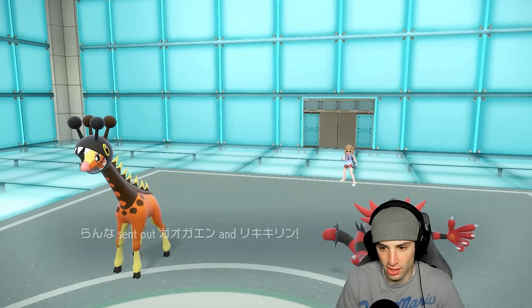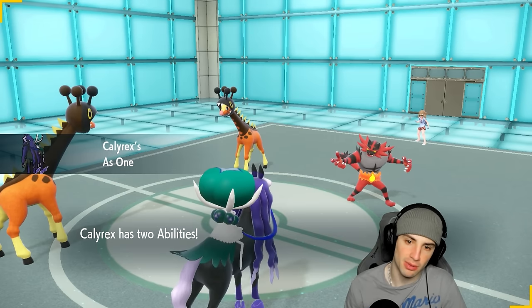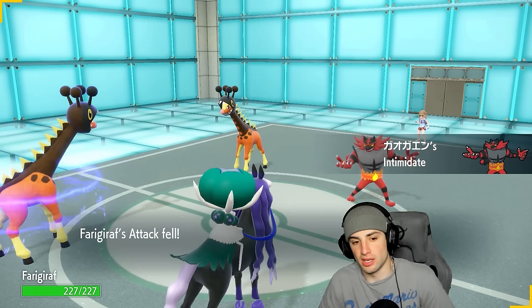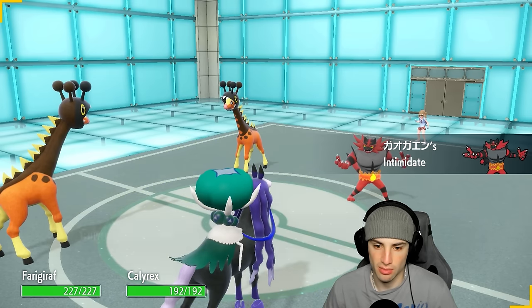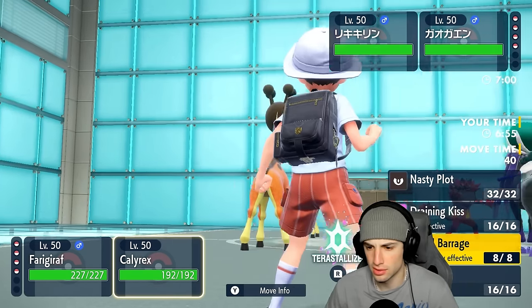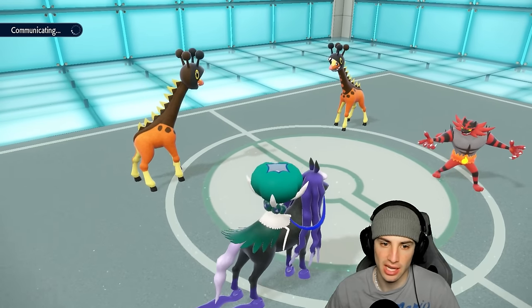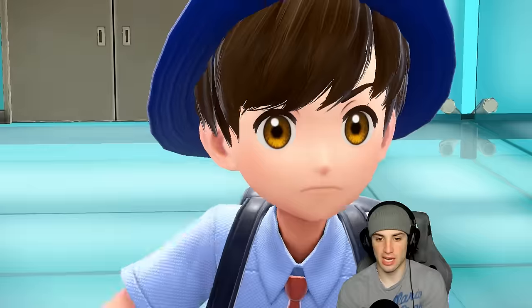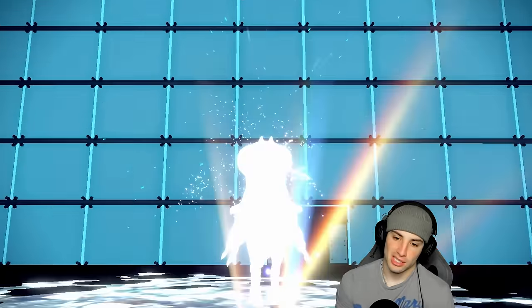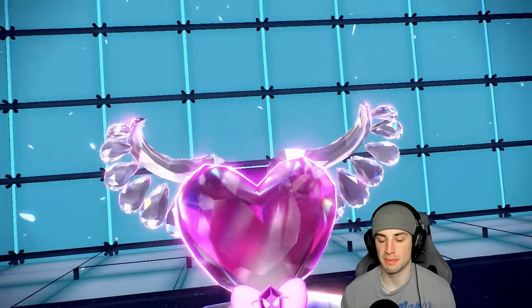They go for Frigiraf alongside Incineroar — so no Fake Outs allowed. I could try Icicle Slice instead of Nasty Plot, which might be in my best interest. They're going to Intimidate me, which is fine. I'm just going to Imprison Trick Room with Frigiraf. I've got Calyrex on the field so I'll Terastallize and go into Nasty Plot — I might as well not allow them to set up Trick Room. Knockoff is potentially coming into the Calyrex slot, which is fine — I'll just use Draining Kiss for HP recovery.